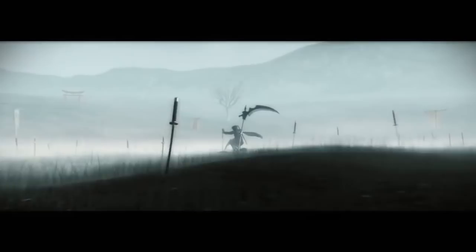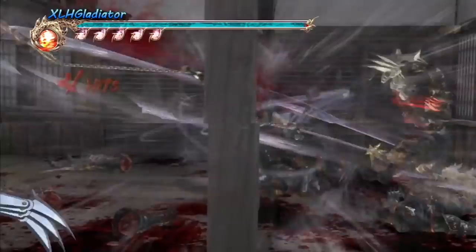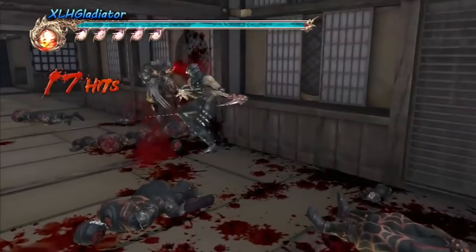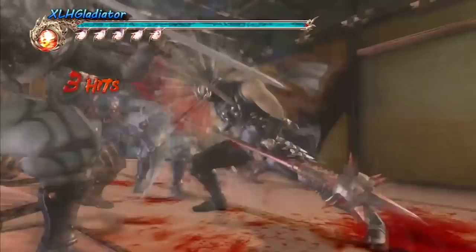Just talking about Ninja Gaiden 2 gives us flashbacks that we'd prefer to never discuss. This fast-paced action-adventure game was as intense as it was brutal. If you thought that Ninja Gaiden was full of gore and graphic violence, it paled in comparison to the sequel, Ninja Gaiden 2. In this game, Ryu, the main protagonist, uses his signature dragon sword in combat to dismember his enemies, which would weaken or slow them down. There were, of course, some enemies that were more difficult to defeat than others.